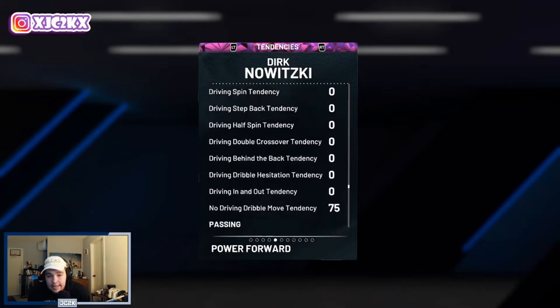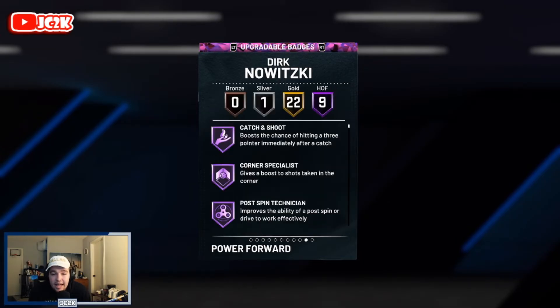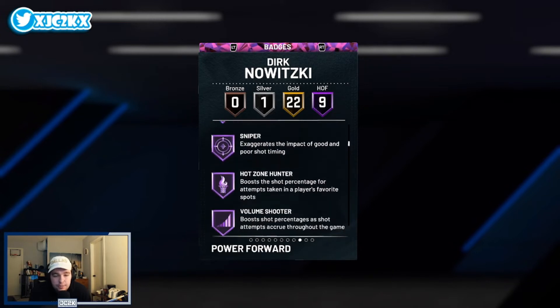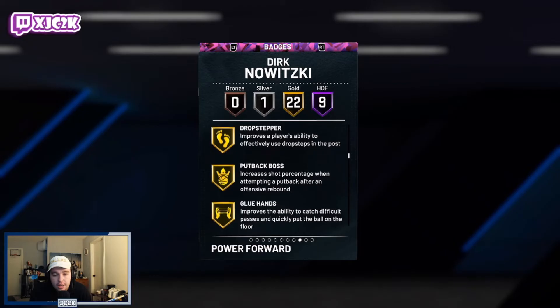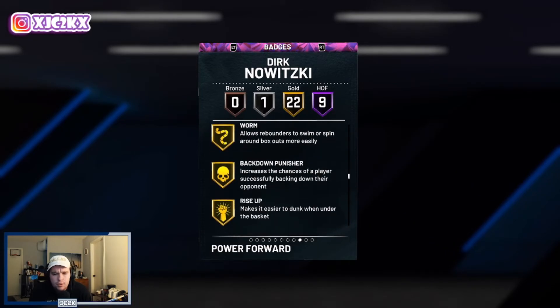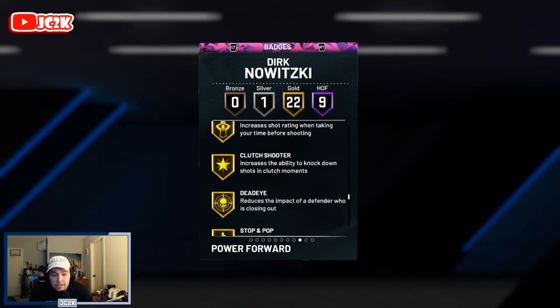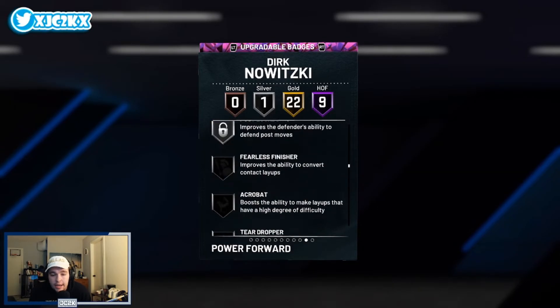Defensive tendencies are pretty mediocre, right around the 50s and 60s — nothing special there. That said, he has 9 Hall of Fame badges including Captain Shoot, Corner Specialist, Postman Technician, Fade Ace, Rhythm Shooter, Dream Shake, Sniper, Hot Zone Hunter, and Volume Shooter. He also has 22 gold badges which include Difficult Shots, Drop Stepper, Put Back Boss, Glue Hands, Box, Intimidator, Rebound Chaser, Mismatch Expert, Worm, Backdown Punisher, Rise Up, Blinders, Circus 3, Limitless, Spada, Giant Slayer, Set Shooter, Clutch Shooter, Dead Eye, Stop and Pop, Green Machine, Gray Center Pressure, Post Playmaker, and Silver Post Lockdown.